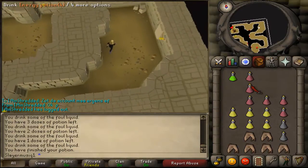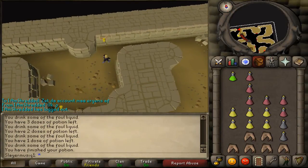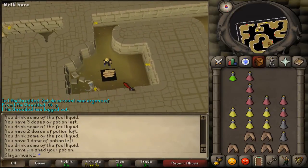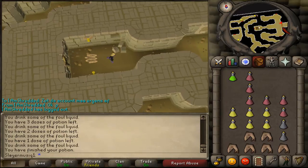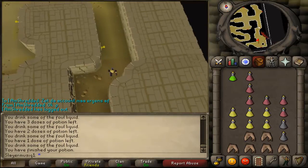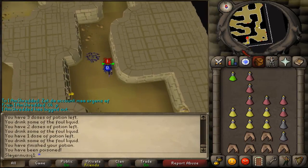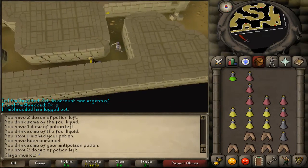The first two levels are very easy. When your character stops running, just quickly run further down the map. There are two possible options: either you trigger a trap, or a poisonous scarab will spawn. Either way, just try to go further down the path. The only thing you need to do in this pyramid is run as fast as possible to the end. When a scarab attacks you, you are poisoned - that's why you have brought your anti-poison potion.